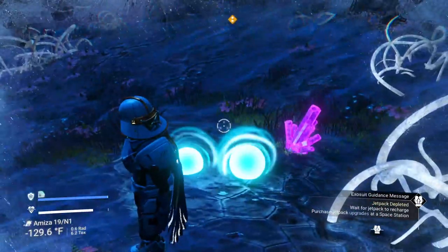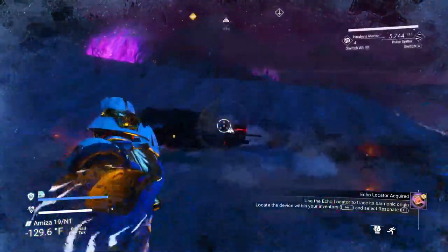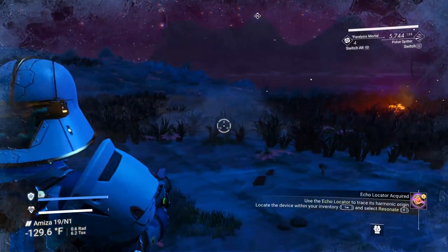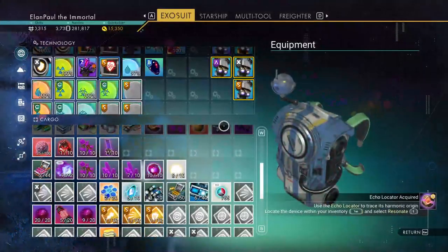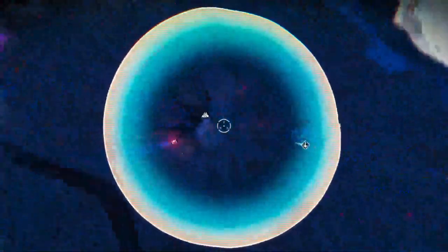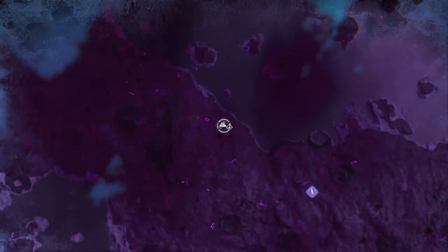I love how the Gravitino ball looks now — that's pretty cool. So now that we've got it all, we need to use the echolocator to trace the harmonic origin of the brain. So if you go in your inventory you'll see you have this echolocator. We needed to get to our ship anyway, so there we are.